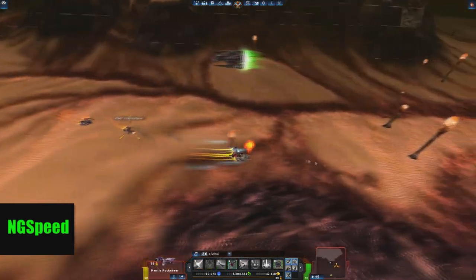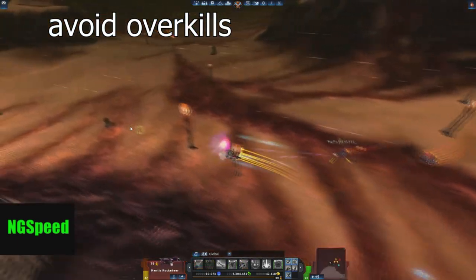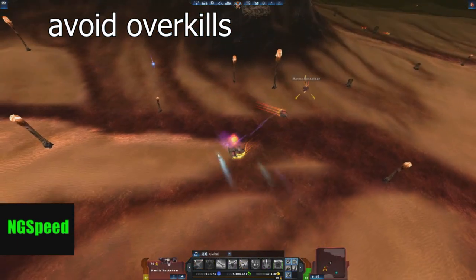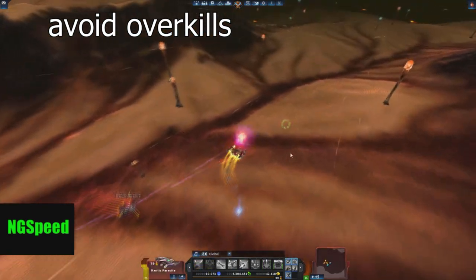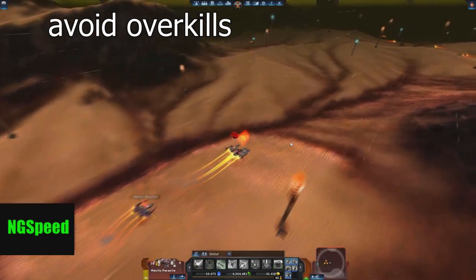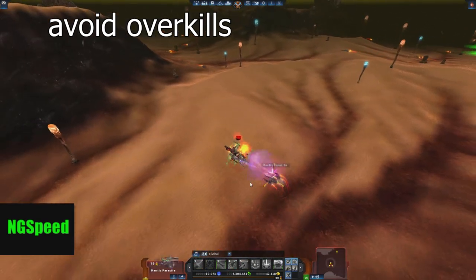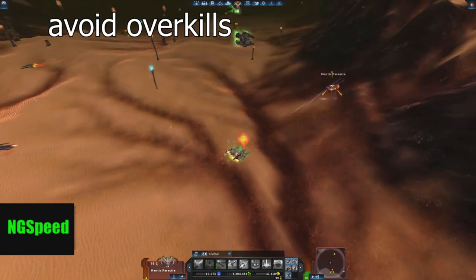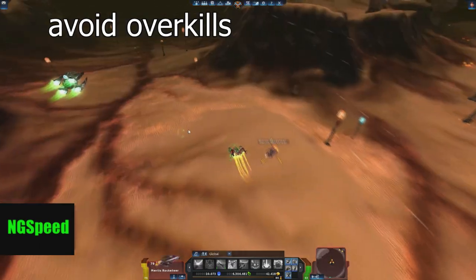Avoid extreme overkills on units — it lowers your DPS. For example, if your orbital strike deals 30% damage average on a Marauder and a Marauder has only 10% HP left, firing off your orbital strike isn't really worth it. So you should keep your orbital strike for the next unit.